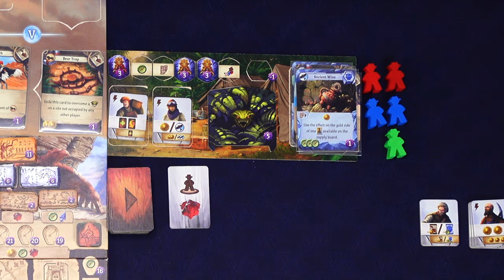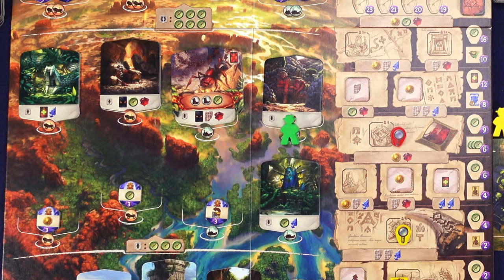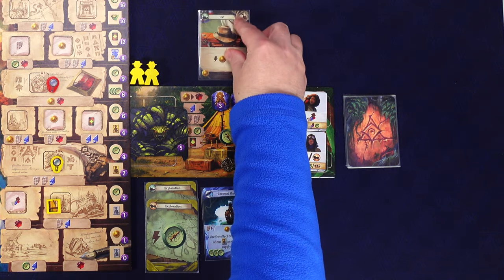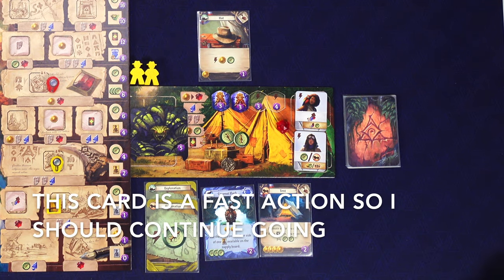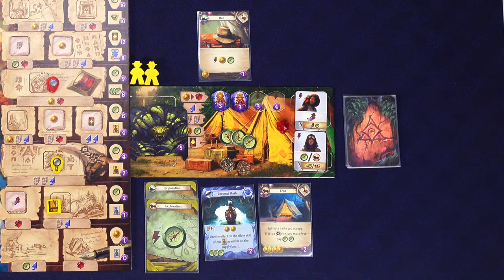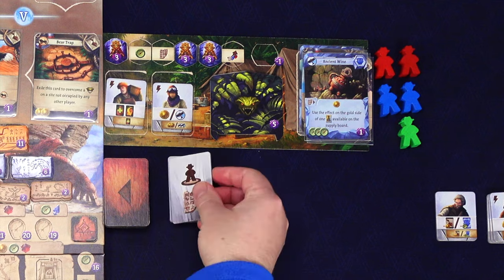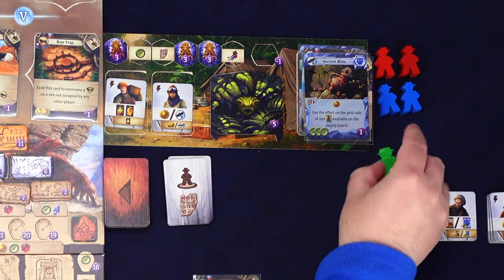As always, the opponent goes first and wants to place a worker where there's a gem, prioritizing rightmost. There's a gem spot rightmost right there. I want to play my hat first as a quick action, getting us a coin and a compass.